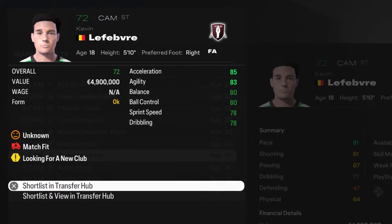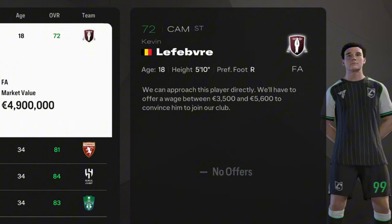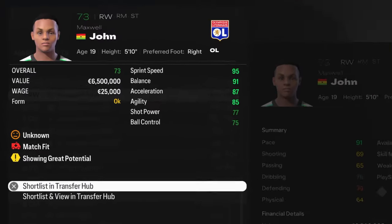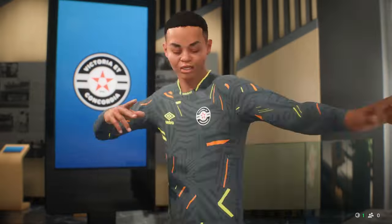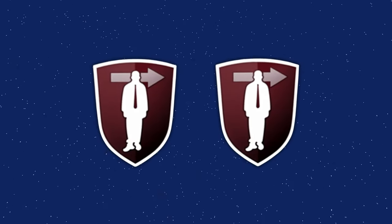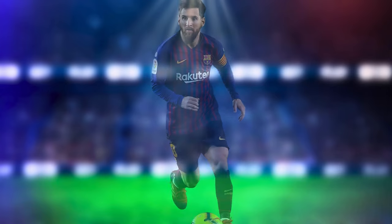The first player we found is Kevin Lefevre, a Belgian attacking midfielder — not the region of Kevin De Bruyne, but of Dries Mertens. We got him from free agency. After spending a lot of time hunting for good regions, we also found Maxwell John, a Ghanaian right winger, right mid, or striker from Lyon, currently 73 rated. We signed John from Lyon for seven and a half million euros. Maximum two players from free agency per season are allowed, all regions must represent different nations, and we are limited to our seasonal budget.